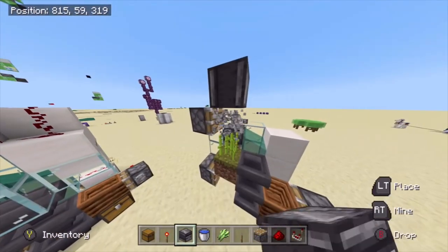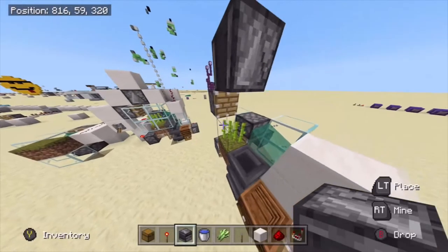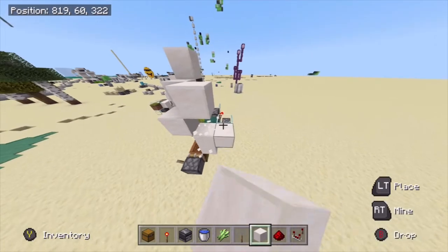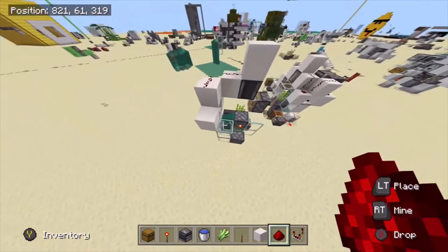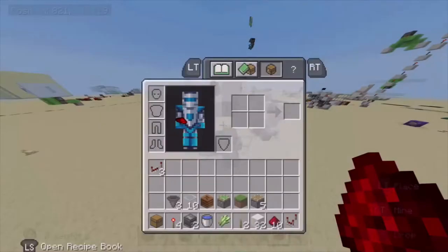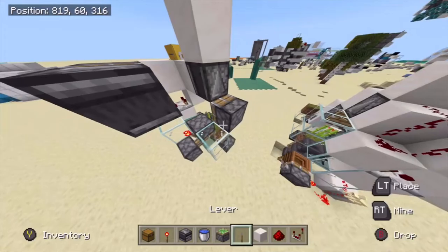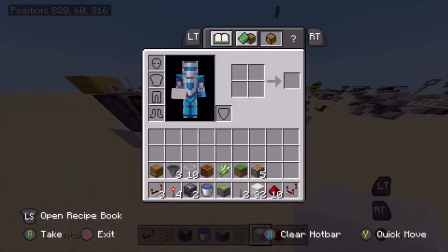Place an observer one block above the redstone piston. Then place a block on top of that, a block next to it, and a block going down from that. Place a comparator in the middle of it and put redstone on all of these blocks like so — make sure it's not on that road. Then grab a piston, place a piston with an observer on it like so, and then place another repeater going into that block.